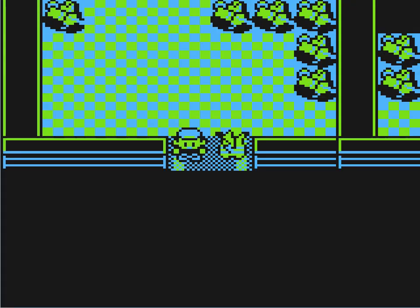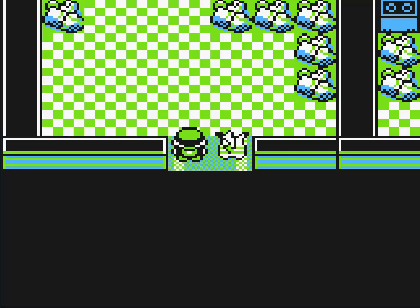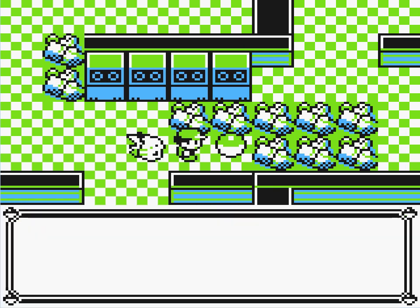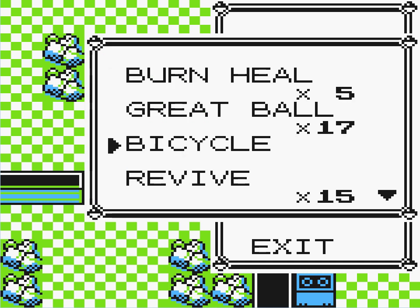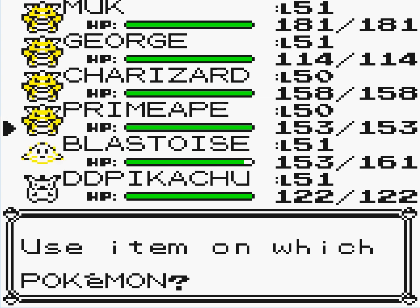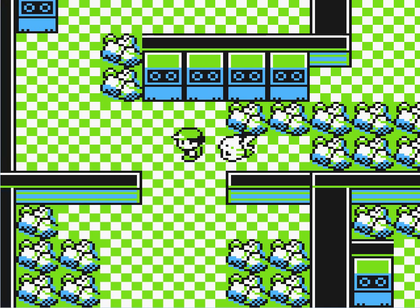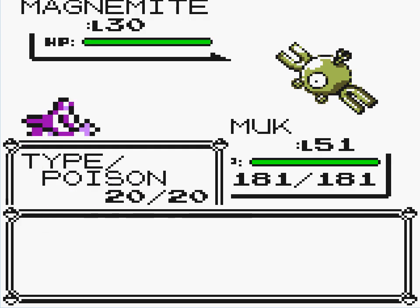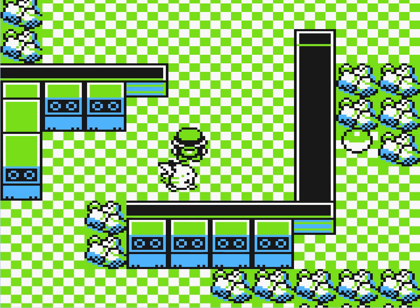Power Plant — yep, this is what this building is. Also, there are a lot of items scattered about in this place, but they are not what they seem. Once I click on another one — a Magnemite! Probably the only way I'll find a Magnemite here, and maybe another Pokemon.